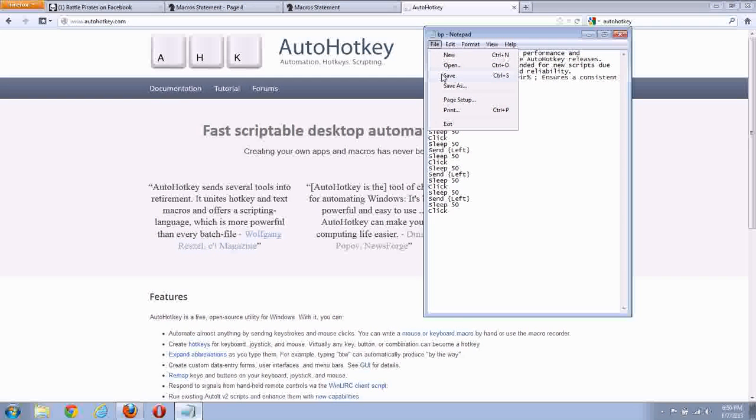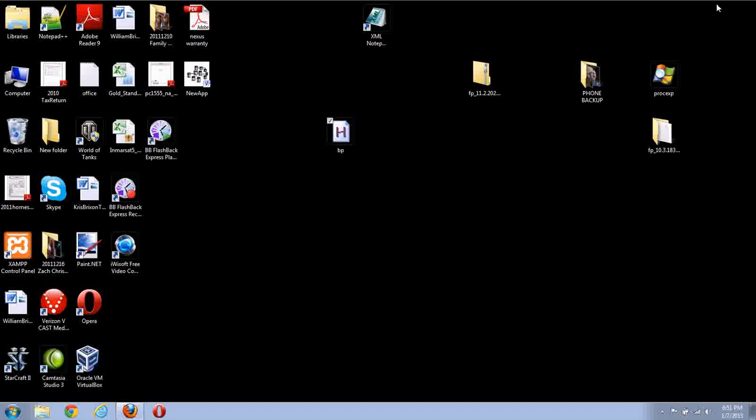So I hit save. All this does is left arrow, click, left arrow, click, left arrow, click. And what it does is sleep 50 milliseconds between each. Because if you pack them all together, it happens so fast that Flash sometimes doesn't actually pick up all of the commands. So let's see that I save it, we can close that. Now what we need to do is just double-click it, and by double-clicking it, it sticks it down in the system tray.